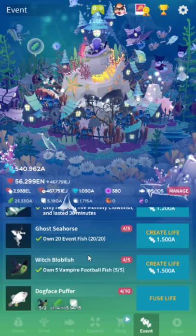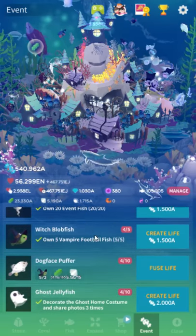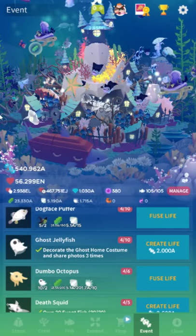Ghost seahorse is just get 30 event fish. Witch blobfish: own five of that vampire football fish. They've got a Tim Burton-esque vibe.